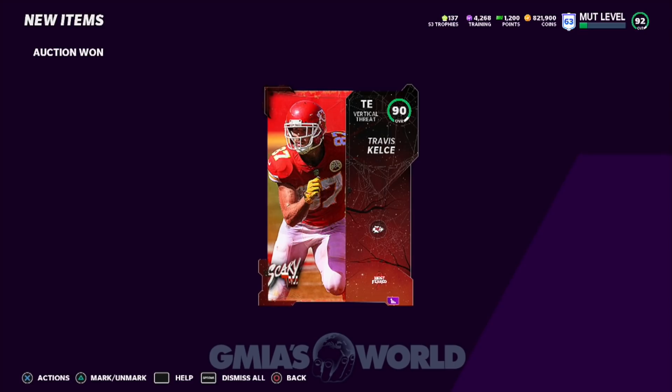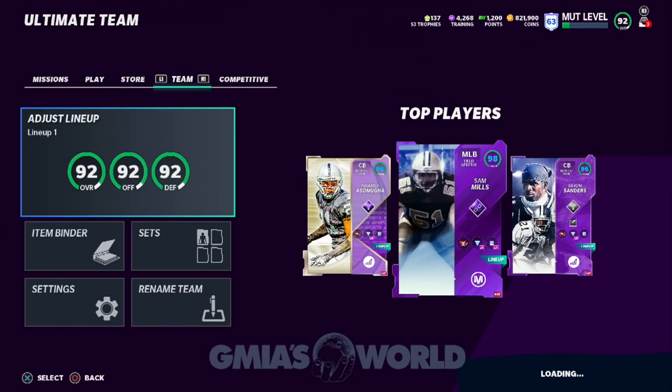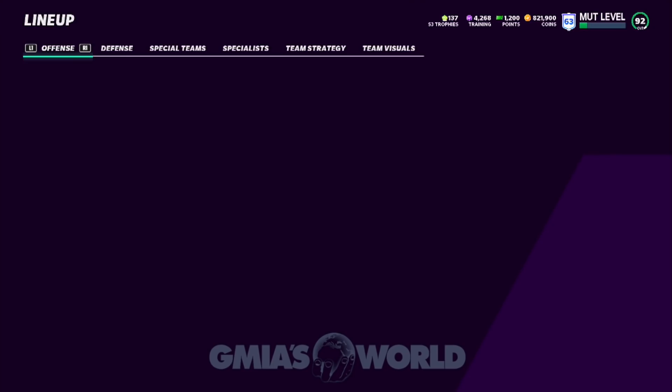I actually saw this player during Weekend League and had an idea of how I can utilize him. It's not Travis Kelsey — we just purchased him because he's going to be going inside the set that we're going to need. Another player we're going to need for the set is Richard Sherman, and then we're going to complete it. Yes, it's going to be Harold Carmichael.